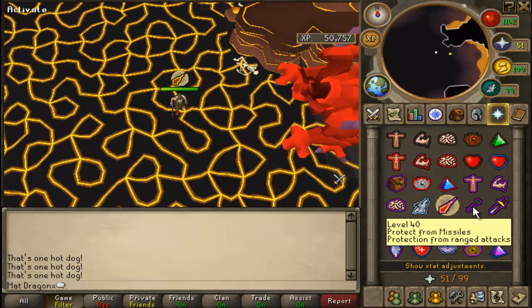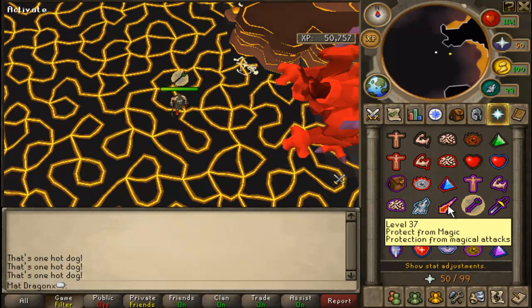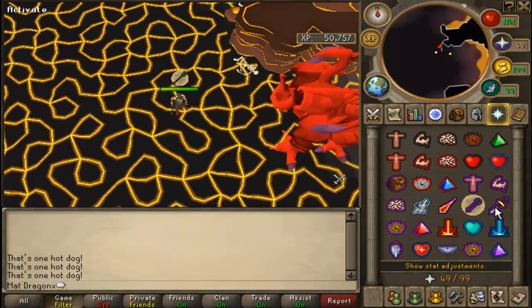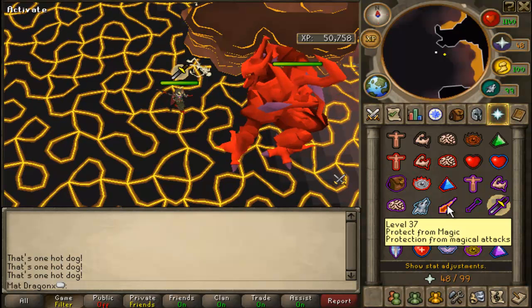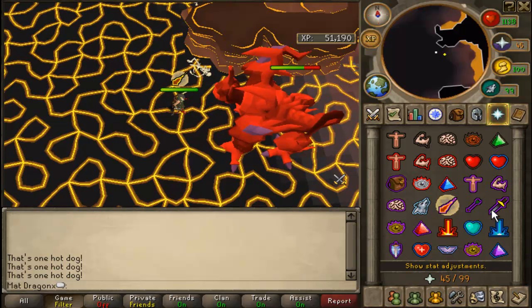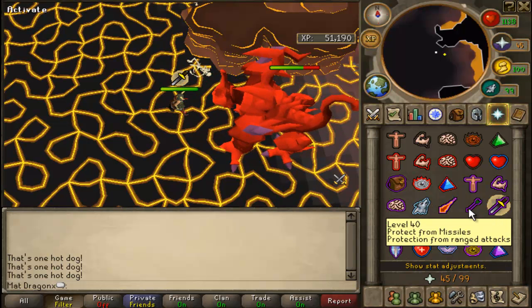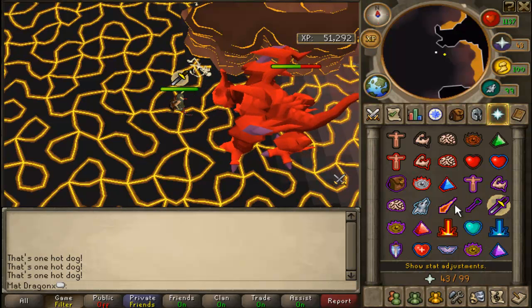When you go to attack Jad, don't just do it randomly — you might melee at the wrong time. Wait until he's not attacking, click him, and then melee pray. You want to camp melee prayer when he's attacking you, unless you see him do another attack type. So if he mages, switch to mage prayer, then back onto melee. Then you go back to your melee and just carry on attacking him like that.